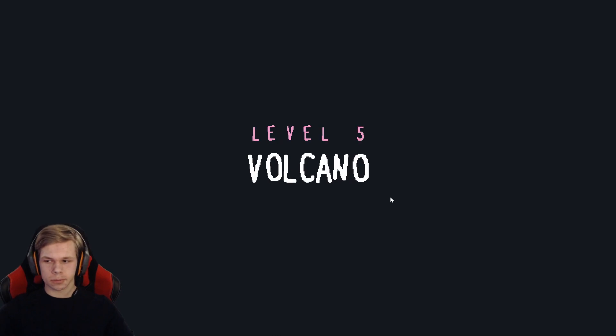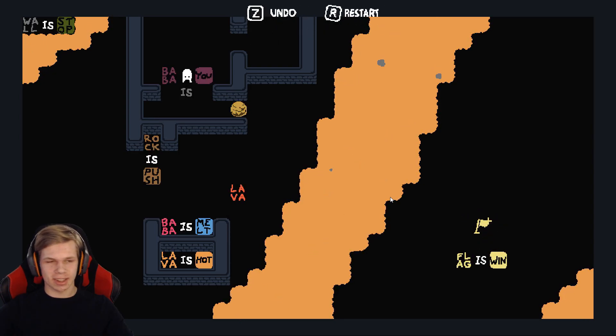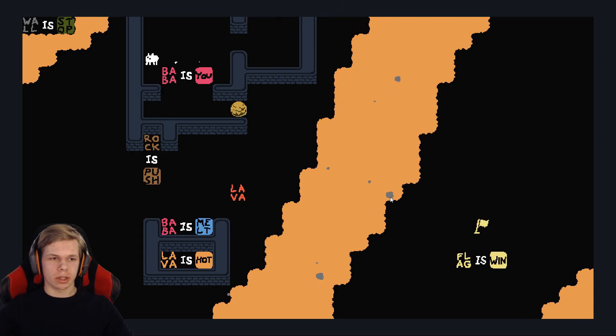Level 5. Baba Is You — when you do this, just silence comes up and you're not yourself anymore, so you can't do anything. But we can do something here. Rock Is Push. We have Lava and Flag Is Win on the other side.